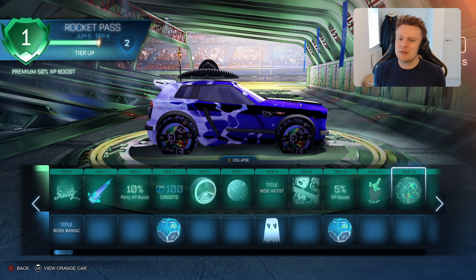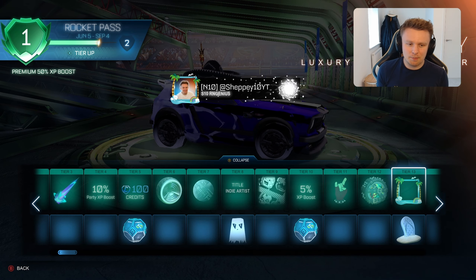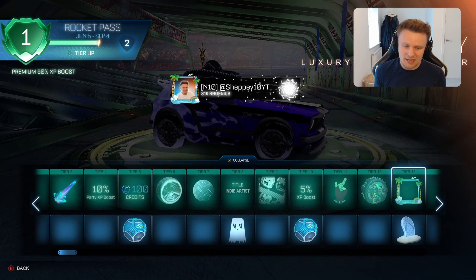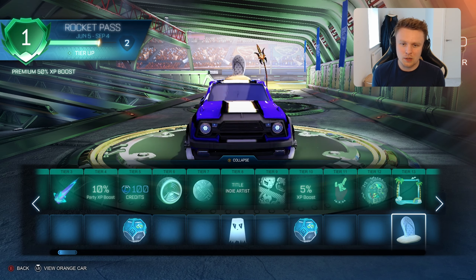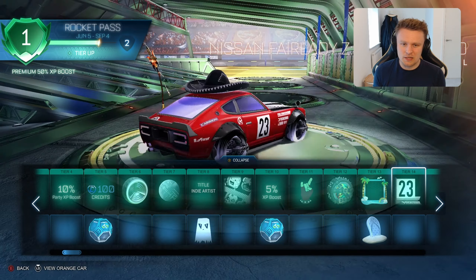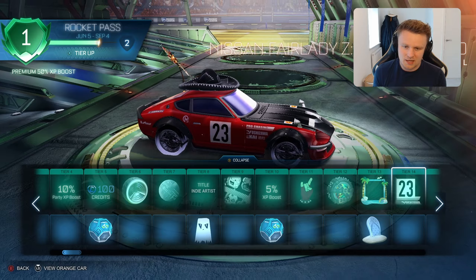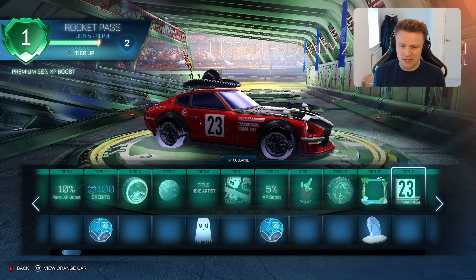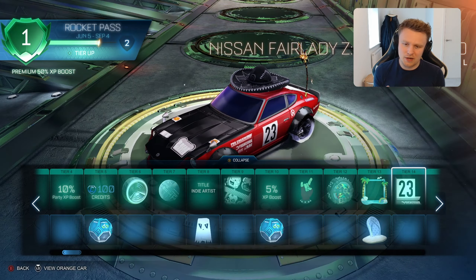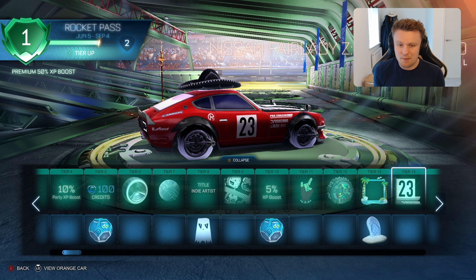In Tier 11 you've got the cool Rock-On Luxury Antenna — I'll definitely be equipping that when I get up to that level. In Tier 12 we've got the Punk'd Wheels with belts wrapped around them, pretty cool but a weird multicoloured colour scheme for most Octanes and Fennecs. The Beach Day Luxury Avatar Border at Tier 13, along with the Flip-Flop Luxury Topper, looks okay. In Tier 14 you have the first upgrade from the Nissan Fairlady Z — the starting grid car, which I really like. It is a Dominus hitbox, so not one I'll use all the time in ranked.